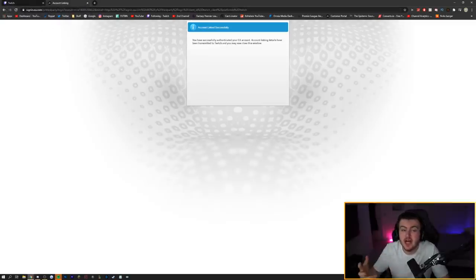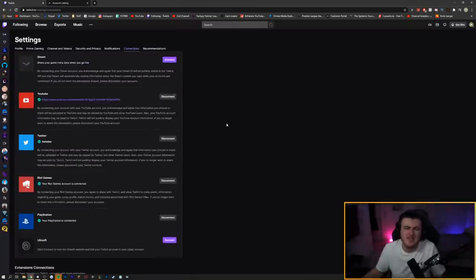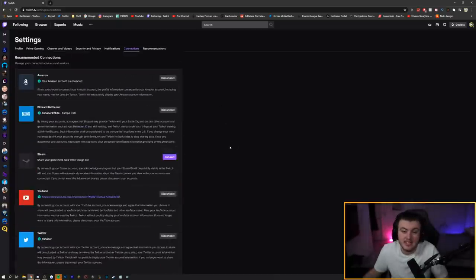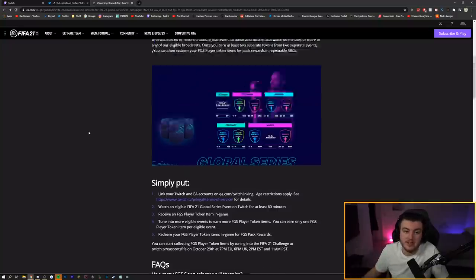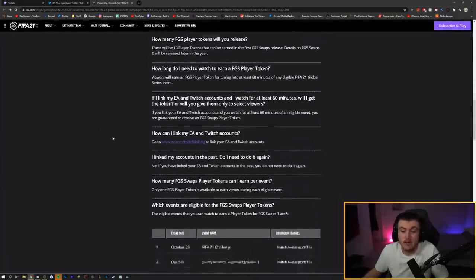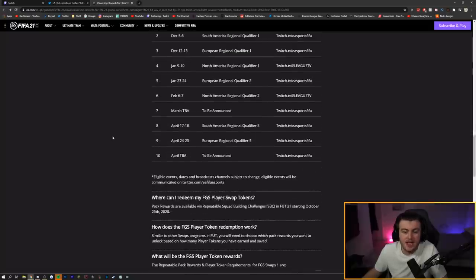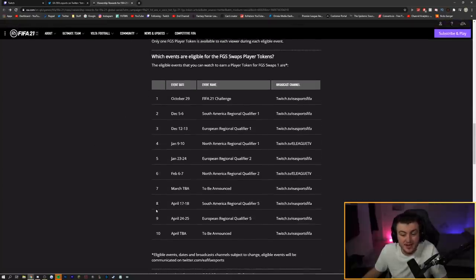You can also link your Twitch account via your EA account directly. I'll leave a link in the description for EA account linking if you find Twitch confusing. Once you get the message saying 'You have successfully authenticated your EA account — account linking details have been transmitted to Twitch,' your EA account will appear on your Twitch. I'll also leave a link to EA's official page describing everything.